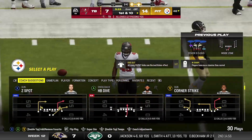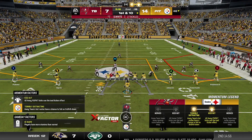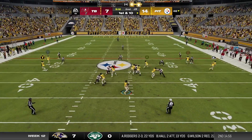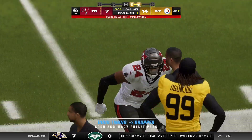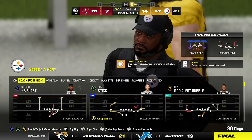They went with the nickel look defensively — five defensive backs in there — but it didn't help them stop the run. The nickel look, five cents, five DBs, but you take a big body off the field to insert that guy. So you're taking a big off for a little, and oftentimes you can run the football effectively against that defense.